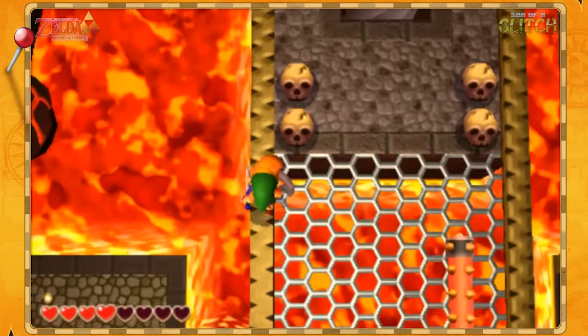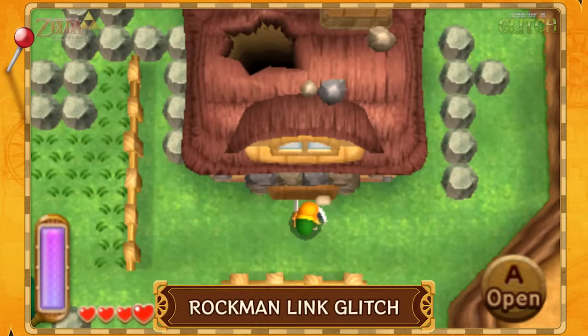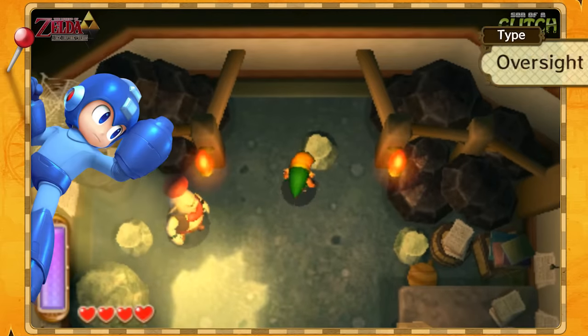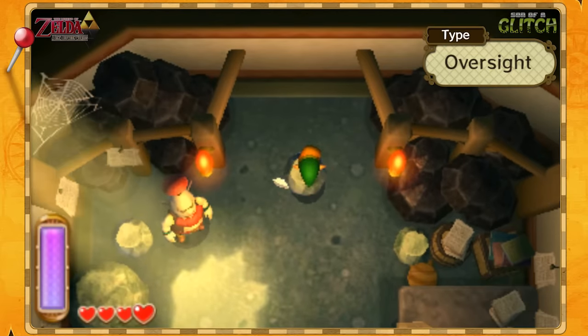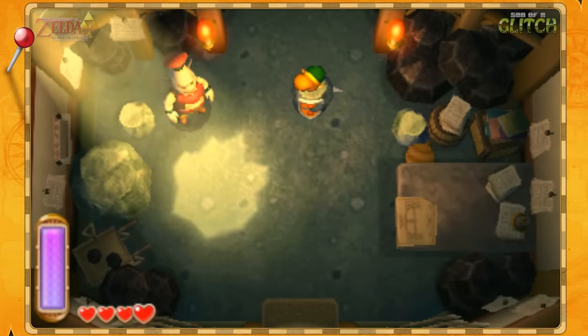Now, the glitches, sequence breaks and skips in A Link Between Worlds are some of the most simple and satisfying to pull off. But before we get into that, here's Rockman! Not that Rockman — this guy. Link can lift a rock and hold his sword and shield at the same time, causing this weirdness.